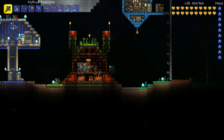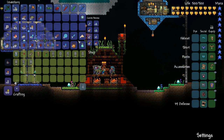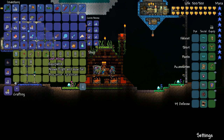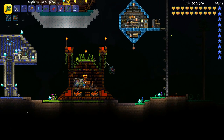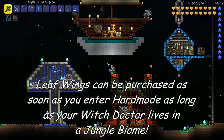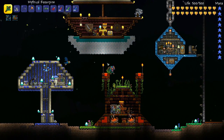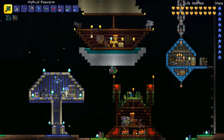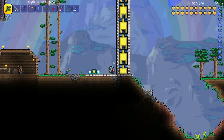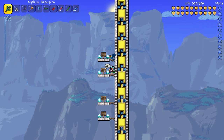Number 3 on my list is the Leaf Wings. The Leaf Wings can be purchased from the Witch Doctor during hard mode at night time if he lives in a jungle biome for 1 Platinum. That's one of the reasons they rate so highly — you don't actually need to be fighting any mobs to acquire them early on. The 1 Platinum price is pretty steep, but if you've been saving and making a few farms pre-hard mode, you should be able to get them pretty much straight away. And here we are ready for the Leaf Wings flight test.